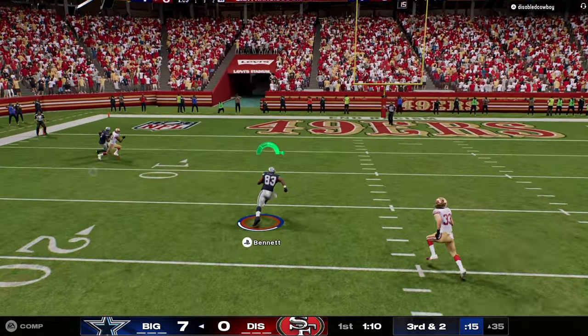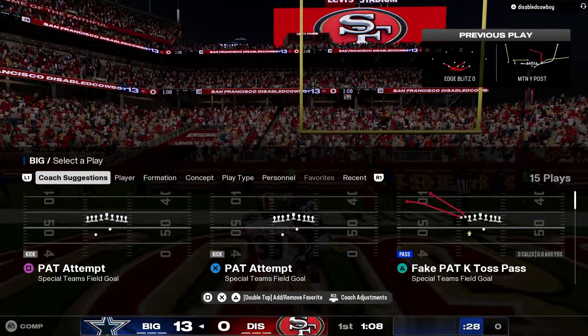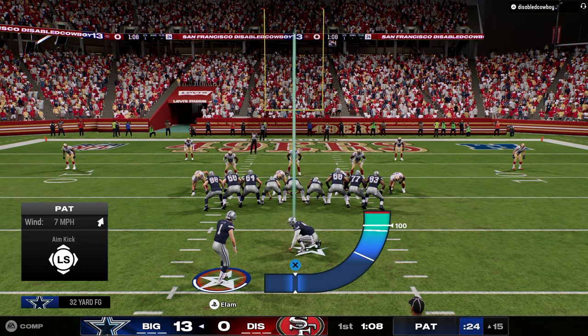Tight end, best route in the game in my opinion — very good, easy reads. You see slant post combos, Lions playbook doing the job. We're gonna try to send some pressure and see if we can get any pressure against what he's doing.